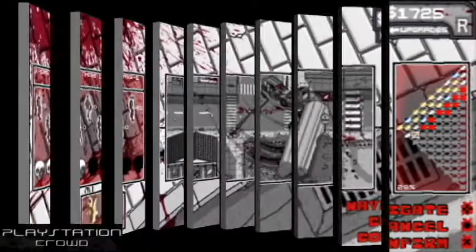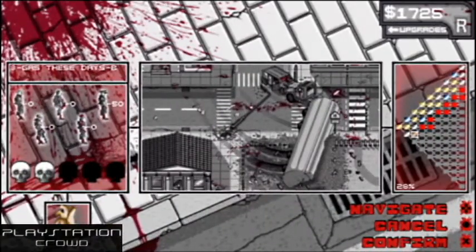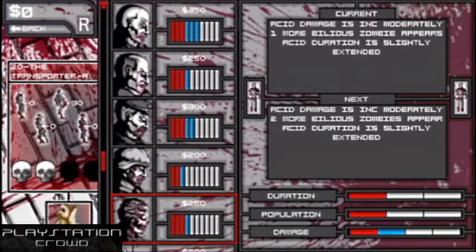Now let's have a look at the actual level select screen. There's around 80 stages to complete, and each one can be passed at bronze, silver, gold, and platinum level. Obviously the higher you pass, the more money you earn, which allows you to spend it on the upgrades as seen here.